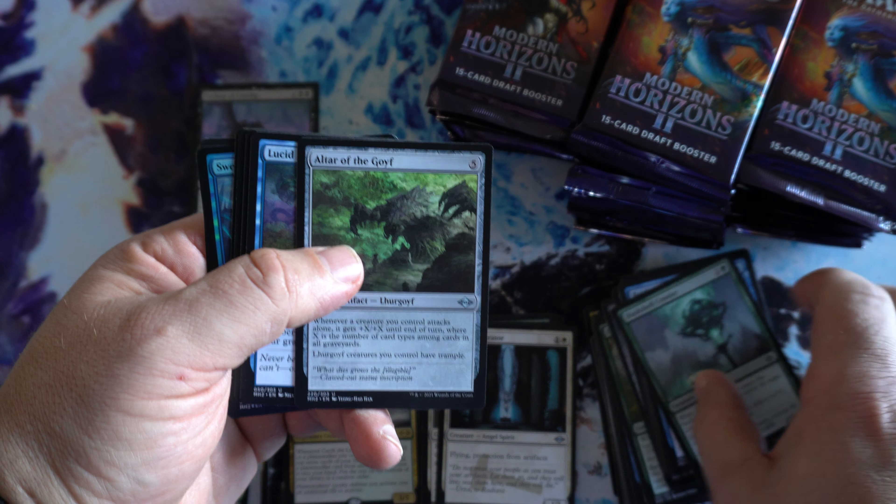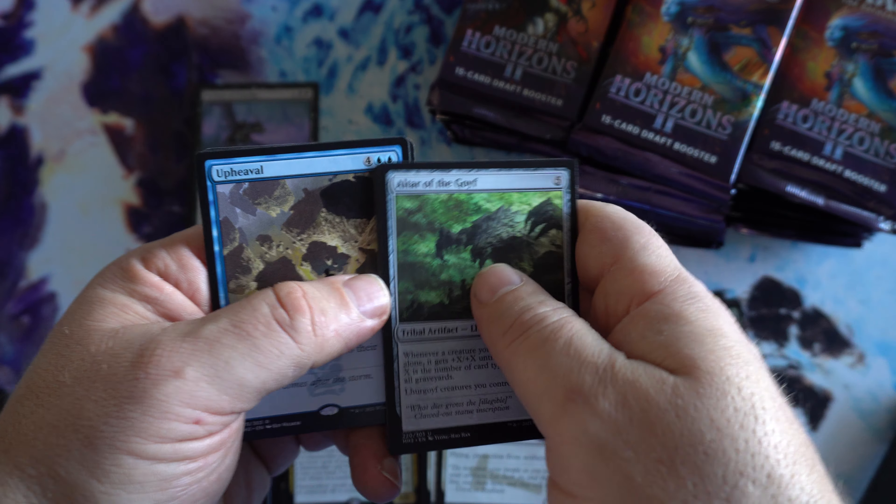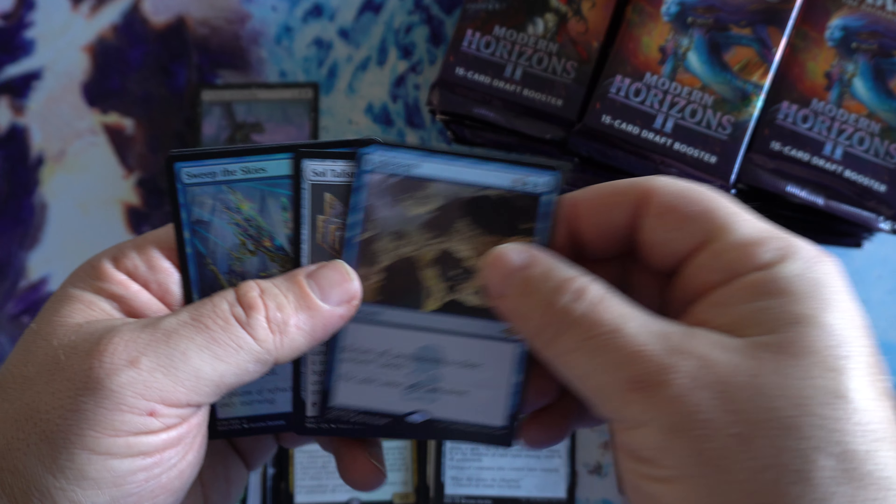I like the classic borders — that brings me back to my Magic roots. We do have an Upheaval and a Soul Talisman.